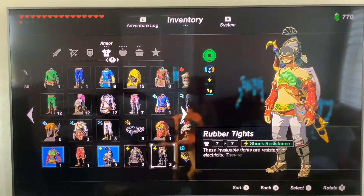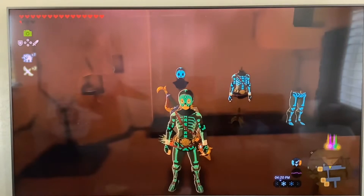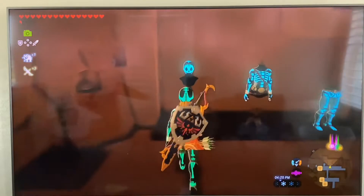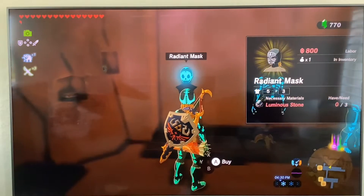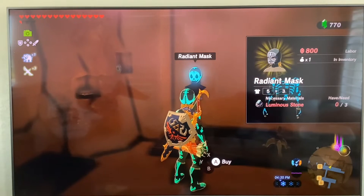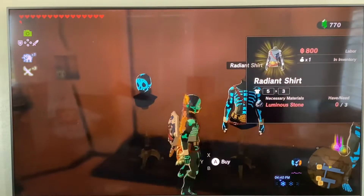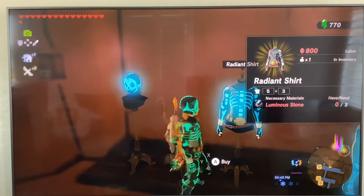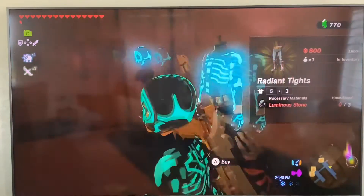The outfit glows a lot, but it sort of depends on where you are. Right here you can see how the light is almost the same color as the outfit. You need luminous stones for each piece: three luminous stones and 800 rupees for the Radiant mask, 800 rupees and three luminous stones for the Radiant shirt, and another three luminous stones and 800 rupees for the Radiant tights. You'll need a couple thousand rupees total.